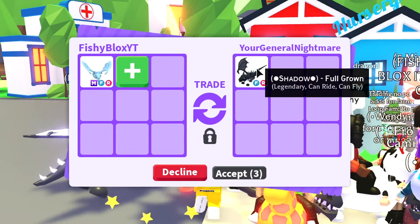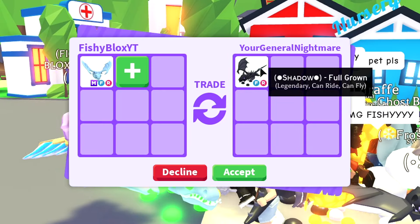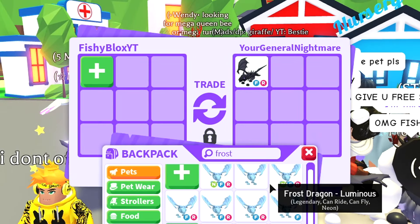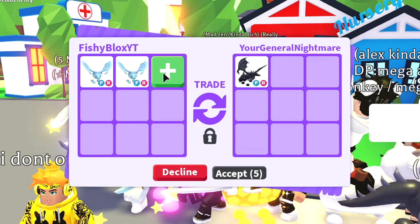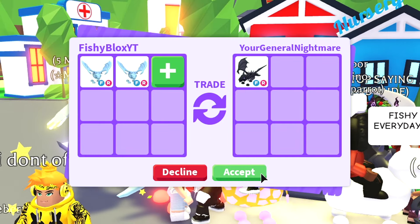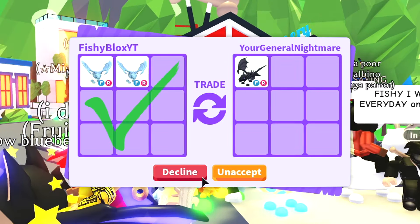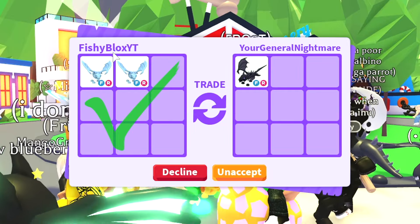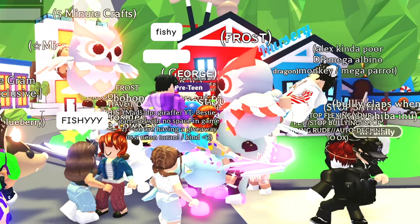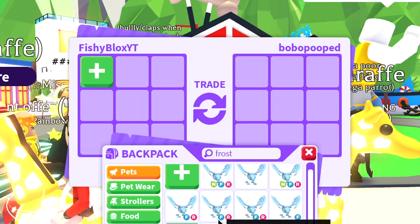Someone put a shadow dragon full grown but I don't really have an offer for the shadow dragon that would be worth it. I could do like two frost dragons — I did this trade before and a lot of people said it was a bad trade. Someone just took out a mega bat dragon which is pretty cool, but I don't think they want two frost dragons. I feel like I overpaid last time so I have to decline.